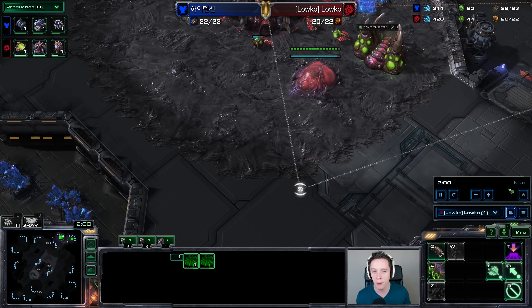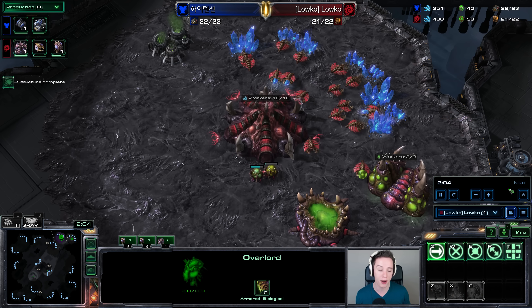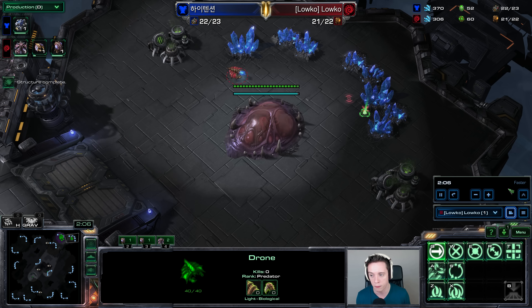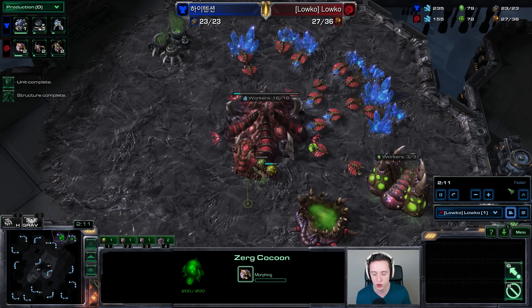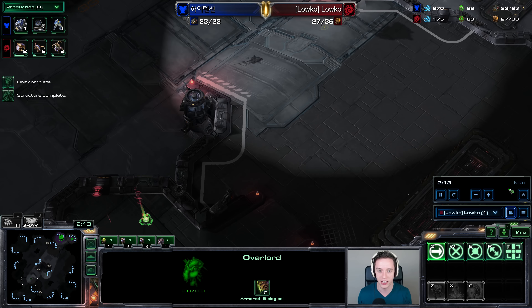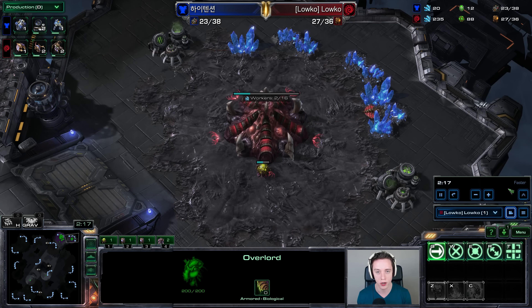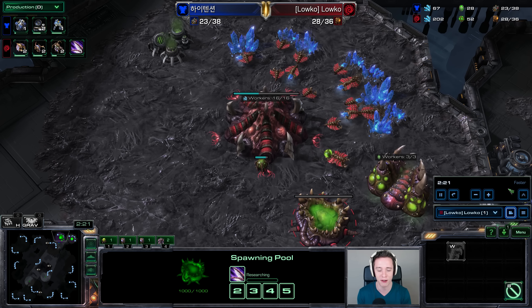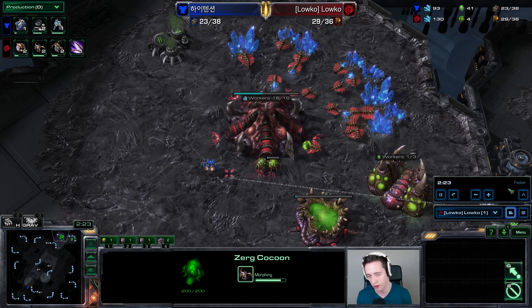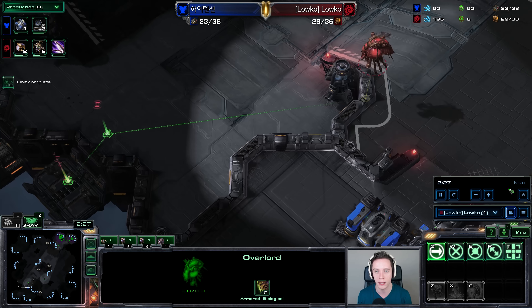However, Terran players obviously still have everything they used to — standard bio play, bio-widow-mine, bio-siege-tank are all very popular. But there are a couple of additions. First, there are Siege Tank drops, which I see in about half of Zerg vs. Terran games. You can now actually drop a Sieged-up Tank — before, you could only drop an un-sieged tank, but now you can drop a sieged tank. On top of that, you also have the Liberator.